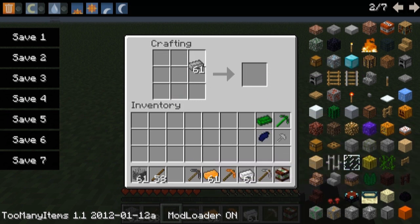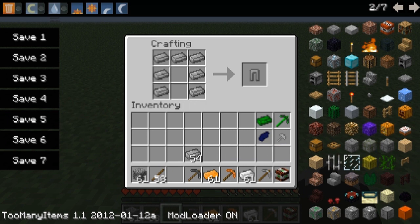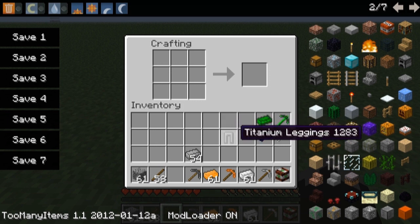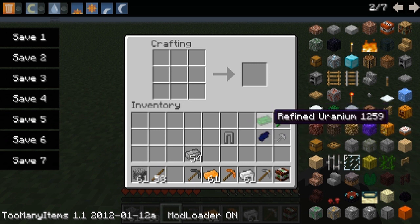Another cool thing that you can do is you can make armor with it, too. Look at that. The armor durability, again, is like iron, save for the uranium.